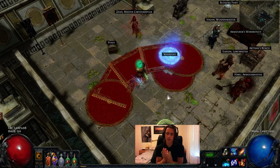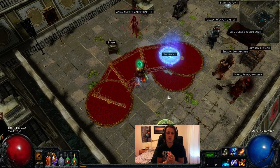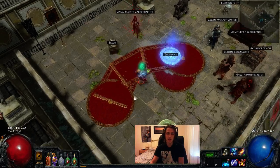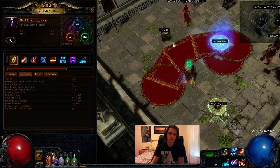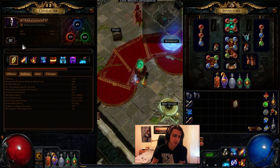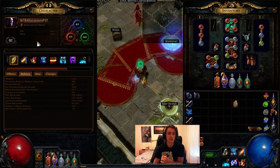Hey guys, today I'm going to make a video and guide about the incinerate character that I just posted about killing Uber Sirion on the Torment League. It doesn't necessarily have to be a Torment character — I'm fairly confident this character will go great through hardcore as well. I'm currently level 92. I got to about level 87 on the actual character itself, then re-specced my level 91 Templar into incinerate because I loved this build.